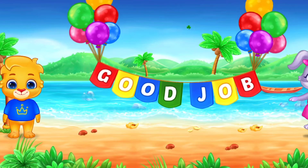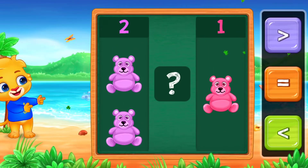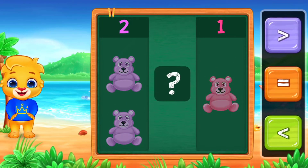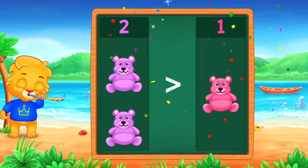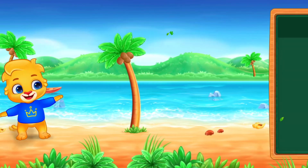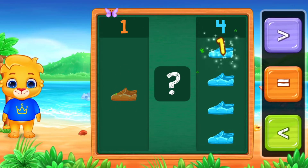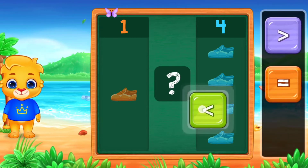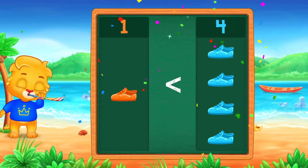Good job! Teddy bears: 1, 2, 1. Greater than! Woo-hoo! 2 is greater than 1. Hooray! Shoes: 1, 1, 2, 3, 4. Less than. Woo-hoo! 1 is less than 4. Hooray!